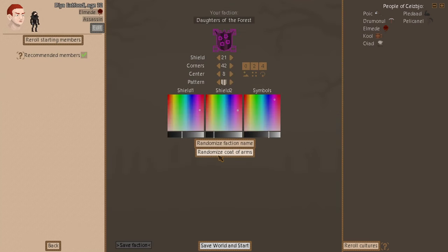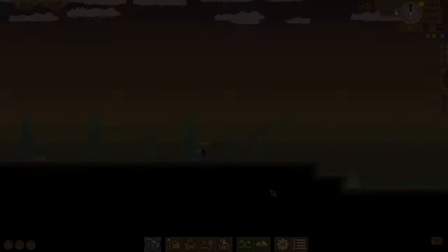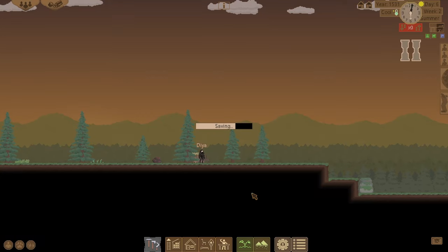Let's create a faction. My starting character is Dia Eat Foodie — great name — and he's an assassin. Let's randomize everything. Faction name: the Seaweeds, we'll go with that. Randomize the coat of arms, that one's pretty cool. Let's generate the world. We're in the game, this is my character Dia.